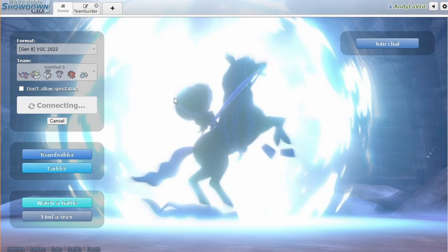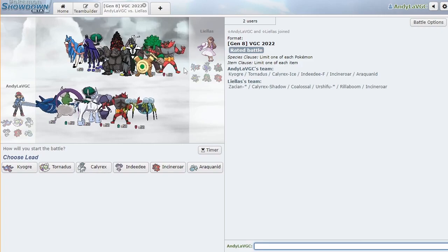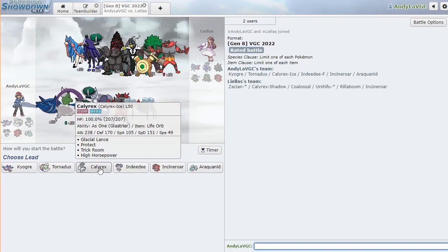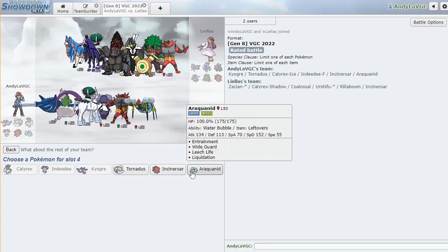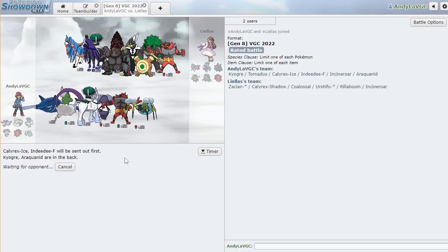Okay, first battle. Colossal is very interesting — it's Aqua Jet, so we're not going to be able to tailwind around it. Honestly I think leading redirection here is probably fantastic. I'm going to go ahead and go Calyrex and Rage Powder here, bring Kyogre in the back, and I think I'm just going to bring Araquanid in the back as well. Incineroar would probably be good but we'll see what they lead. The Araquanid does have Wide Guard which has been so good.